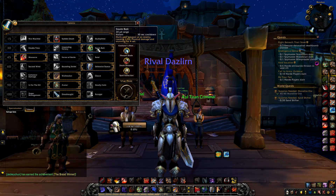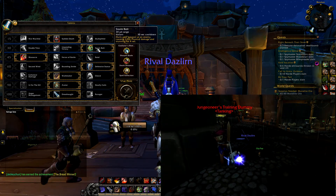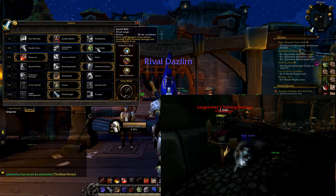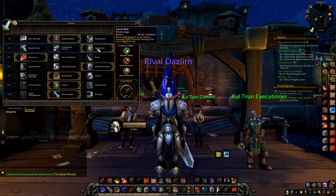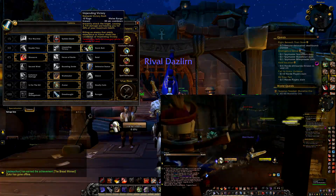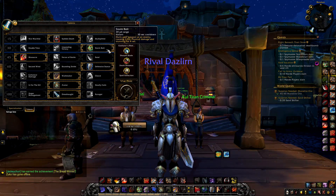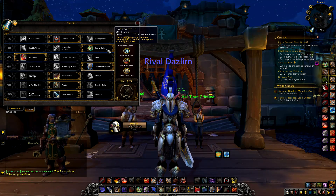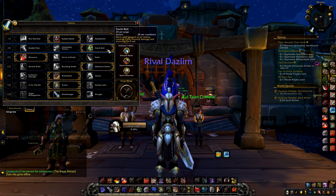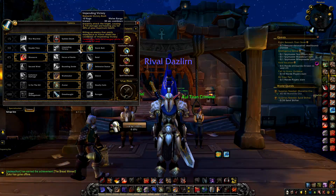For the second row, Storm Bolt is definitely the best choice because it offers you a CC and it can be used offensively or defensively depending on the situation. If you're playing PvP casually then Double Time and Impending Victory can be fun to play with, but I strongly suggest you use Storm Bolt because it gives you an opportunity to defend yourself, kill a target that's running away, or prevent someone from casting.